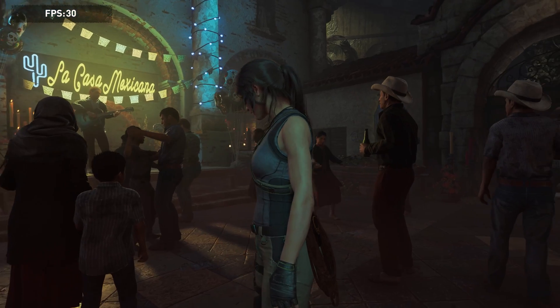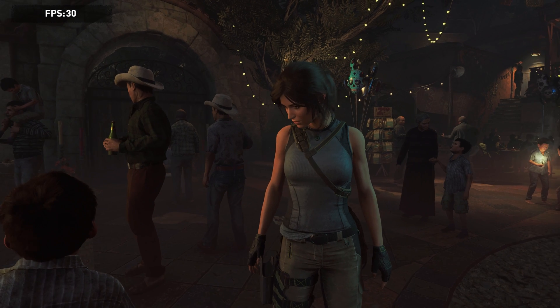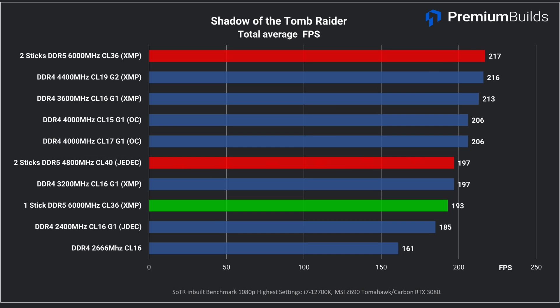Moving on to some gaming tests — sorry but not sorry — Shadow of the Tomb Raider is still the gold standard for looking at how memory actually impacts game performance, because of its ability to run very consistently run-to-run and also giving us numbers under the hood to examine the impact on game engine performance. Here we can see that dropping to one stick even at 6000MHz reduces DDR5 performance down to 3200MHz DDR4 levels. This result is also repeated in the overall FPS score: the single stick configuration is close to the bottom, performing beneath the DDR4 3200MHz kit overall and dropping over 10% in overall performance.